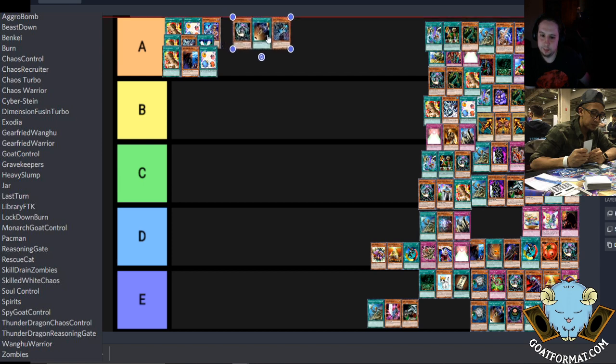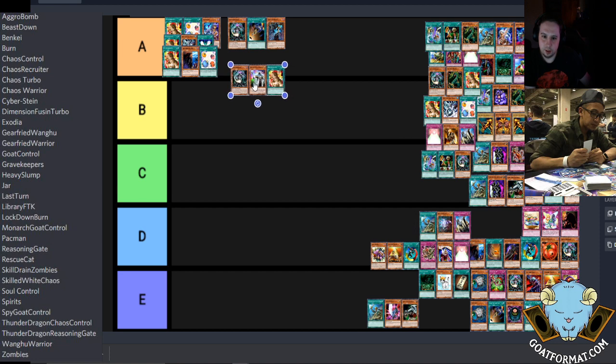So the next one — Turbo Chaos — and then there's the Chaos Control decks. Now, you have a Skilled White Magician there — is that just like a Skill Lighter, Skill Dark type of thing?